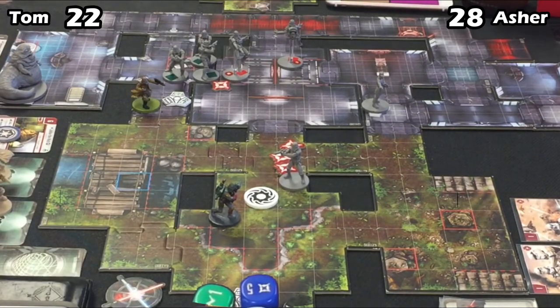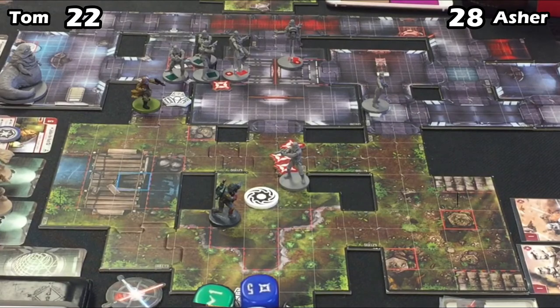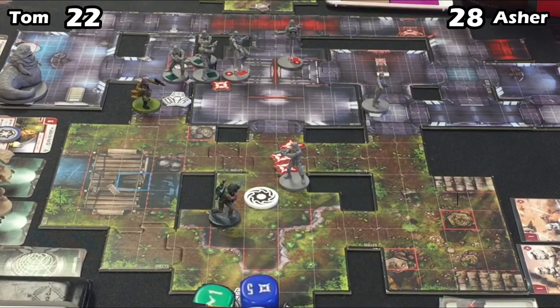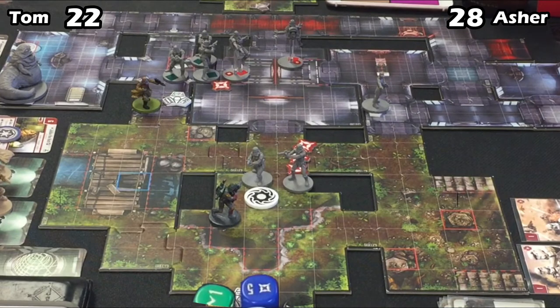Looks like we're at the end of the round with Asher controlling the barracks — he's got a ten-point lead. Boba's really going to have to do some work. Asher can't get all the points from kills, but he's got to get Boba into that barracks to lock it down no matter what. Asher plays Reinforcements to regenerate one of his elite Stormtroopers. That might be game. If Tom can't kill both of those Troopers and get into the barracks by the end of this round, and Asher gets to the Shield Generator too, then I think that's it.